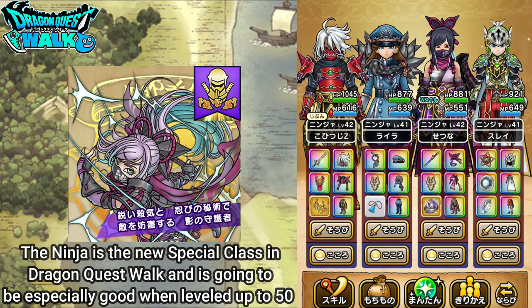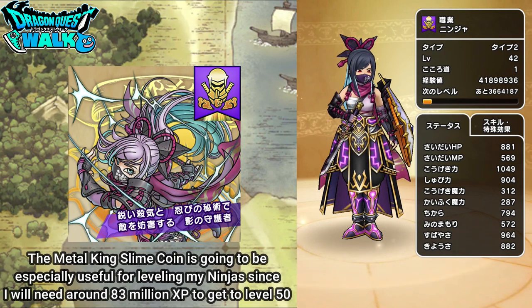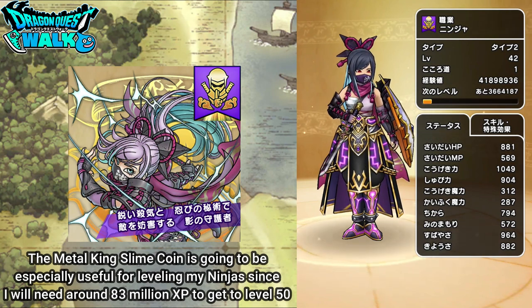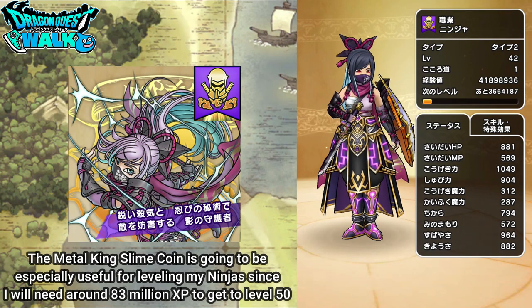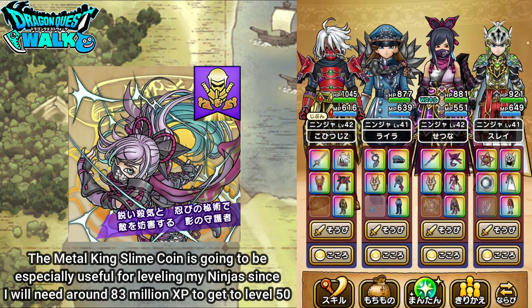What really helps is going to be the Metal King coin. Definitely having two of those really does help out. Checking out this particular Ninja right here — I actually have 41, almost 42 million XP. In order to be level 50, you're going to need about 83 million, so I'm still about halfway there. But everything seems to be going pretty well with this particular special class.